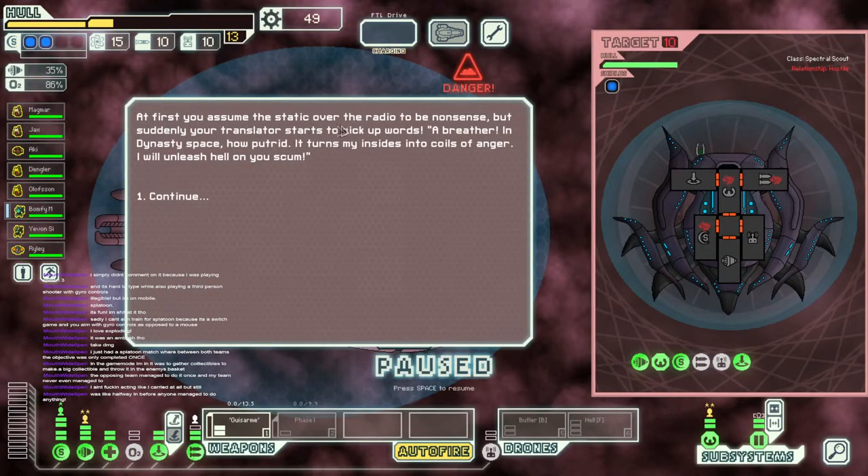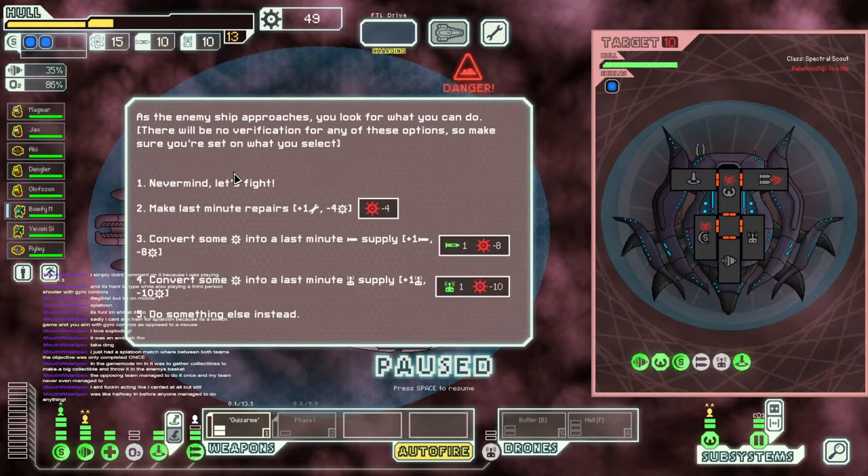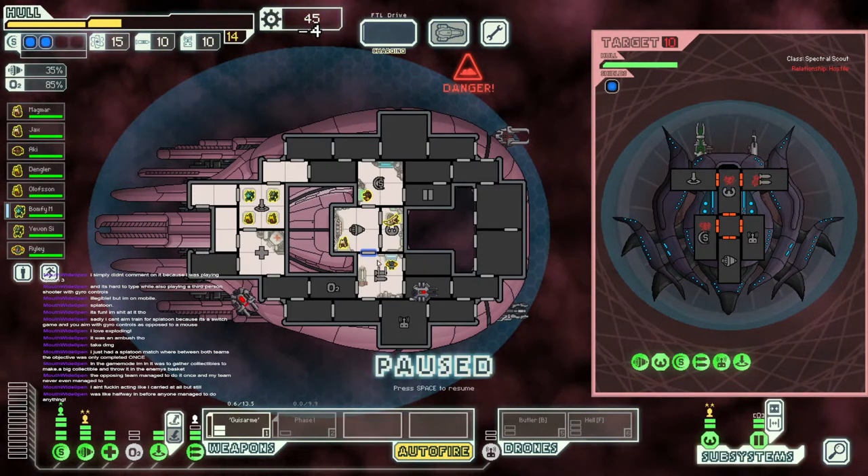At first you assume the static over the radio to be nonsense, but suddenly your translator starts to pick up words: 'A breather? In Dynasty space — how putrid. It turns my insides into coils of anger; I will unleash hell on your skull.' Continue. Let's throw up some more repairs. Hello drones — so we can't board you. Boarding is a non-option. Well, I mean, if we can, but it'll be really dangerous. It looks like you're gonna board us anyway.